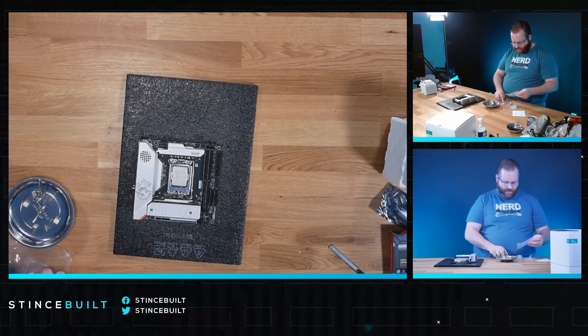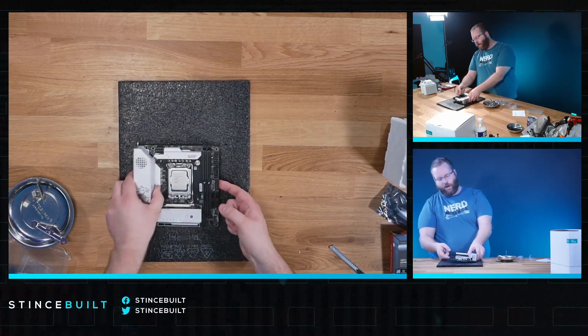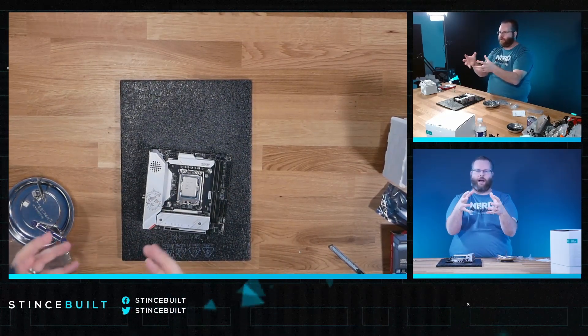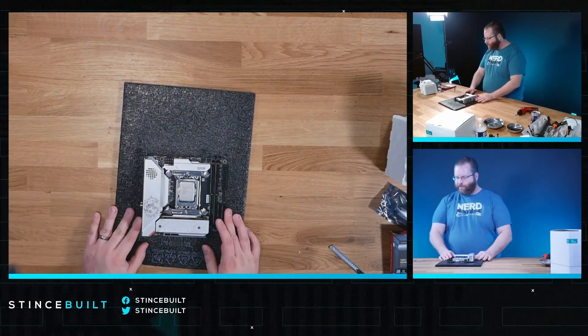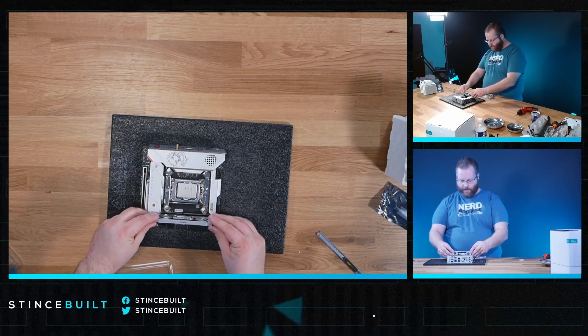We're going to use Deepcool's thermal paste pouch and some EK Ecotherm. We're going to secure that motherboard now — it's got a really nice backplate on this one; it'll be very sturdy. It has the right amount of pressure between the top and bottom. The cooler isn't as heavy as you'd imagine. All the standoffs are on. Next up is RAM — 6400 CL32 today, which is the sweet spot of RAM right now in our opinion.